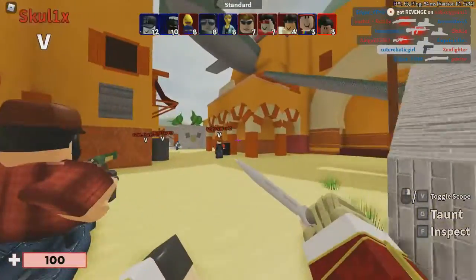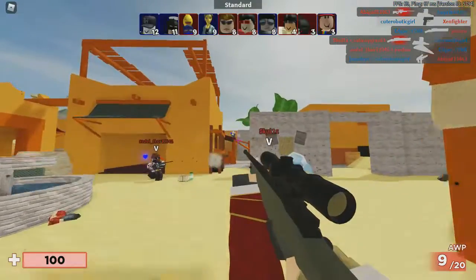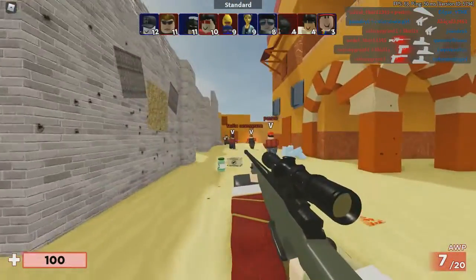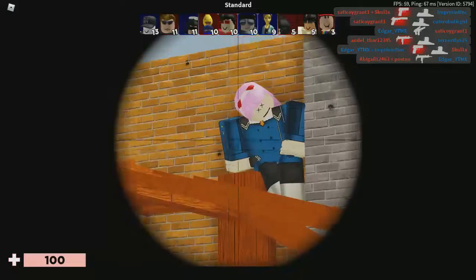Hello everybody, welcome back to another video. Today we're going to be covering a new glitch on Work at a Pizza Place. Basically, someone found an exploit in the Work at a Pizza Place explorer.